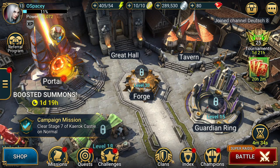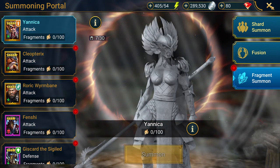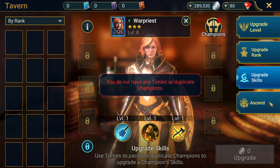First, let's have a look at our map here. You see a portal where you can summon your champions with shards or fragments. The tavern where you can enhance your heroes, add experience, rank stars or ascend them using other champions.